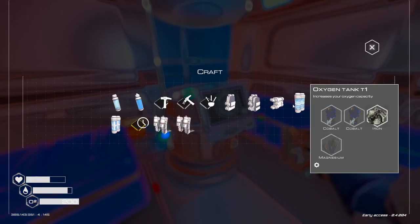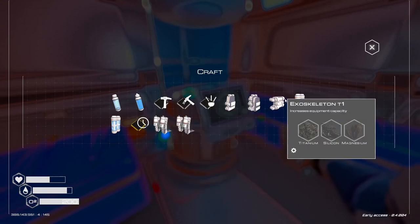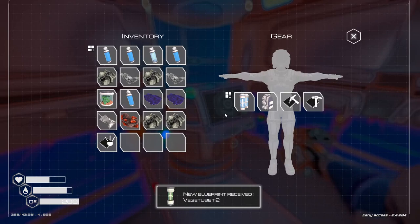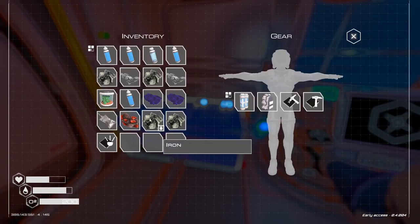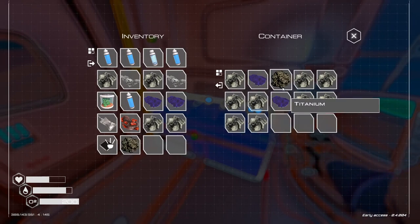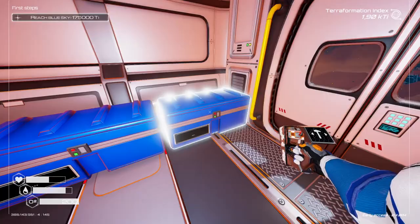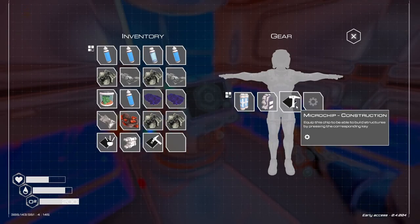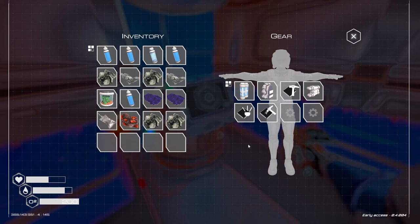If I want to construct an agility boost, I need two aluminum and one fabric. However, it increases movement speed but occupies my exoskeleton suit slot. Do I have exoskeleton? I don't — but I could. To construct it I need titanium, silicone, magnesium. Titanium yes, silicone yes, magnesium yes — there we go. I'm going to craft an exoskeleton because it'll help me carry more. Now I have two rows and no longer need to pick between the two.